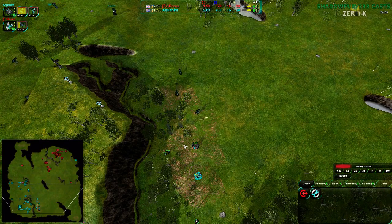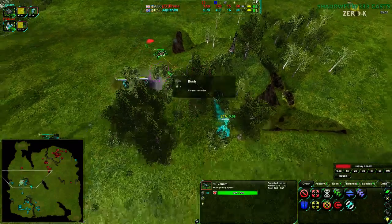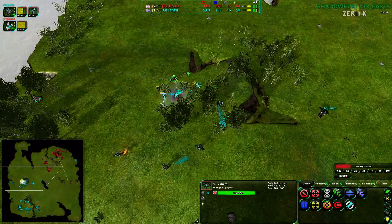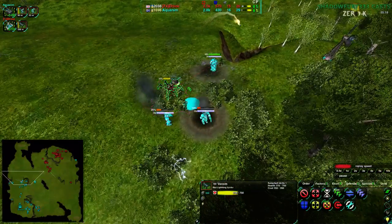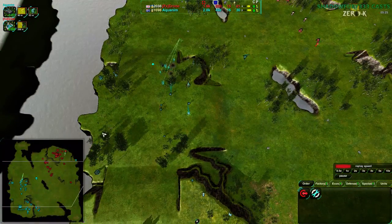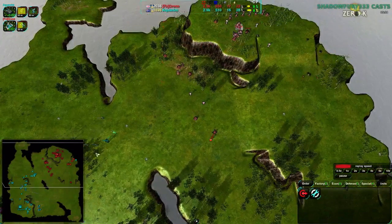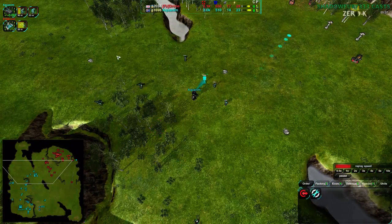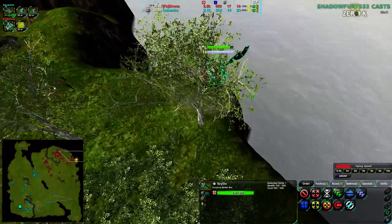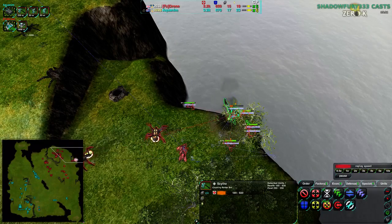Aquanim is able to defend against a harassment attempt over at the south side of the base. Another harassment by the Venom here, unfortunately moving too quickly for the single Rocco to deal with. A couple more Roccos are coming up but they're having a hard time. Venoms can only deal with one glaive at a time — more than one glaive and they get hit by multiple groups; they don't have that much splash. The area of effect is fairly good but not perfect. The Scythe has been spotted out and taken out by the Venom and fleas.